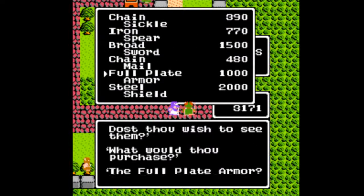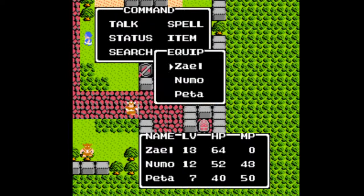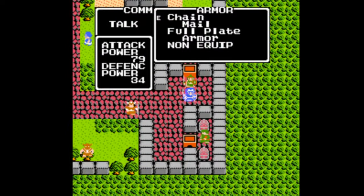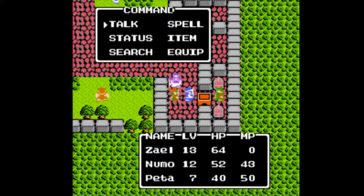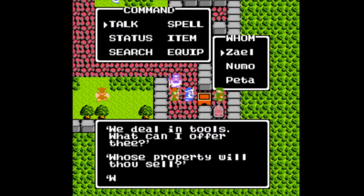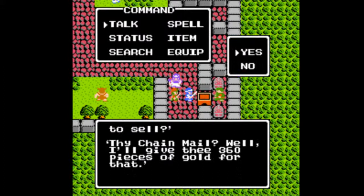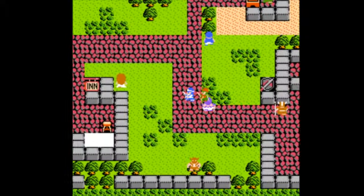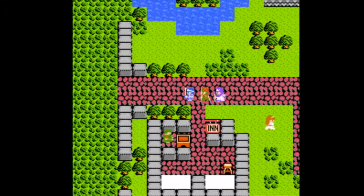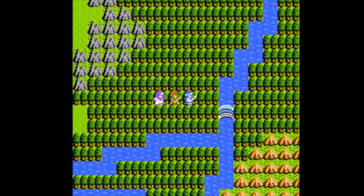I want to buy the full plate armor here for the main character, because having your tank have better defense is always good — I'm looking at you, Cecil. Final Fantasy 4, I love you so. A lot of the early game equipment actually sells for quite a bit compared to later games. They don't actually direct you as to where to go next unless you talk to a certain guy who hints you towards a certain Cloak of Wind I mentioned earlier, so we need to go look for that before any big progression.